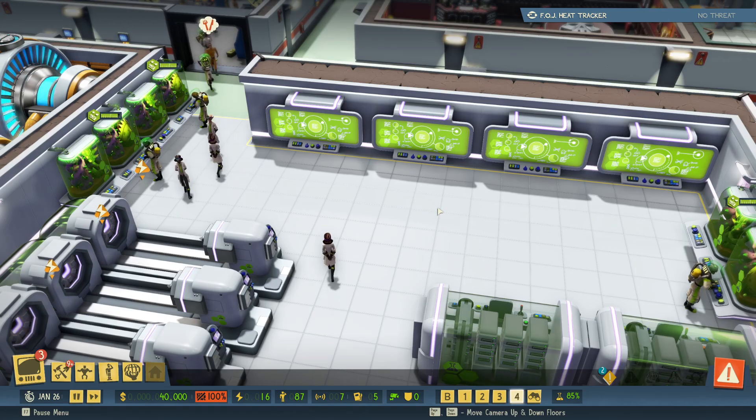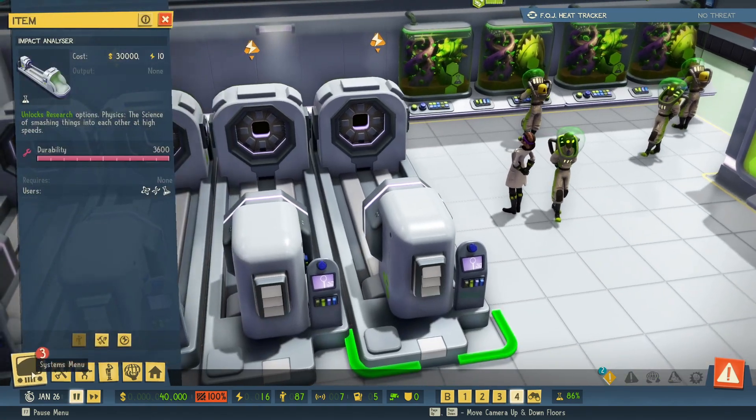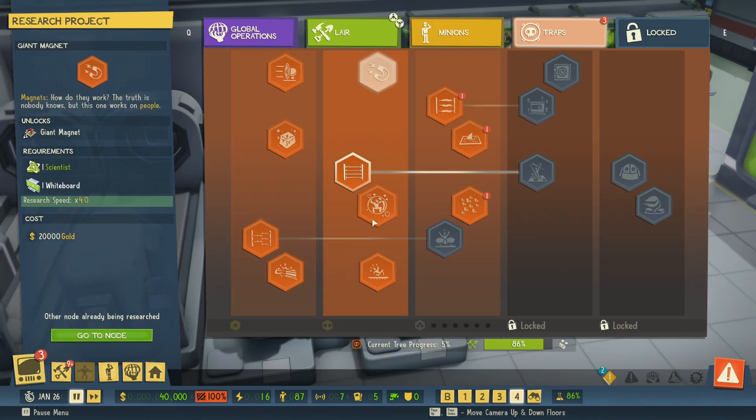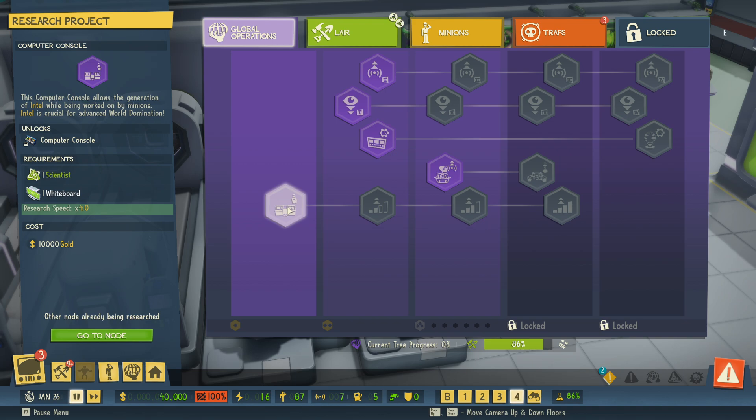Now the most important question: how long does it take to do research? If you have just one item and the base research speed without any buffs — not the Zalika buff, not items from the world map, just raw numbers — then researching a tier one item like the computer console takes 16 minutes with one whiteboard. With four whiteboards it takes four minutes, and with more whiteboards it would be even less.